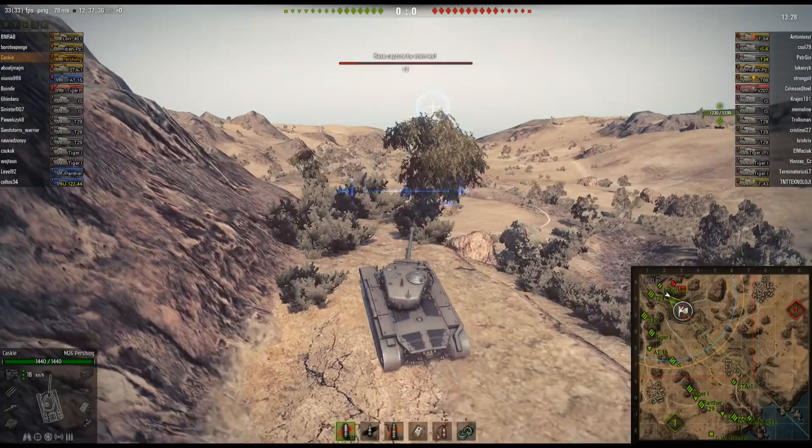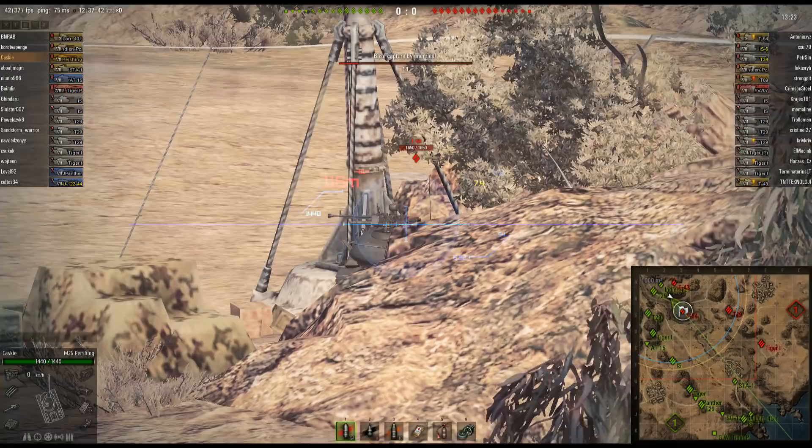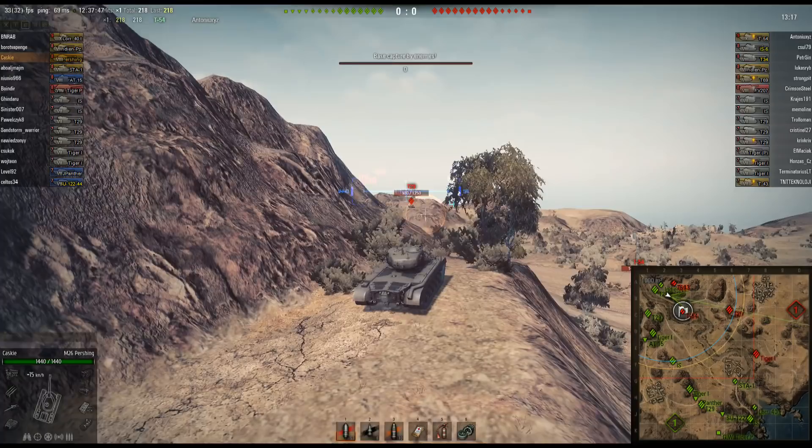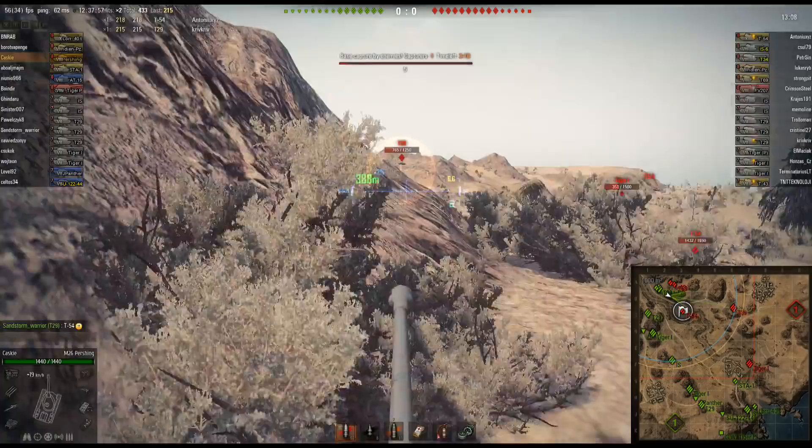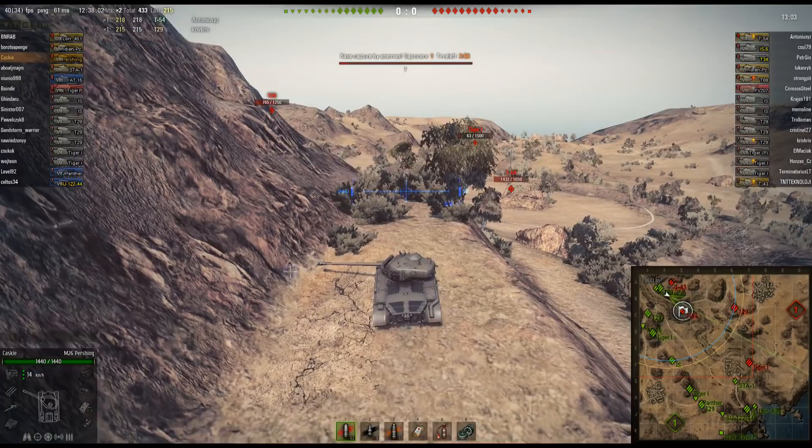This is a great spot for not only scouting but for doing stuff like this — the T-54 is in the cap, right? It's their tier 9. Boom, right in the back of the turret, not only to reset the cap but to get some nice heavy damage on them, scouting these guys off the hill so that the friendly team can ruin their days.